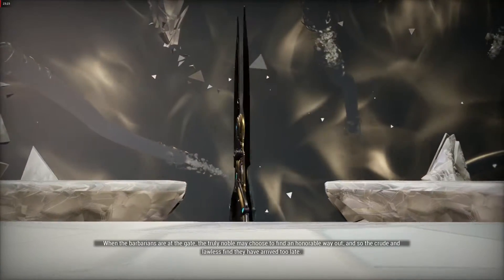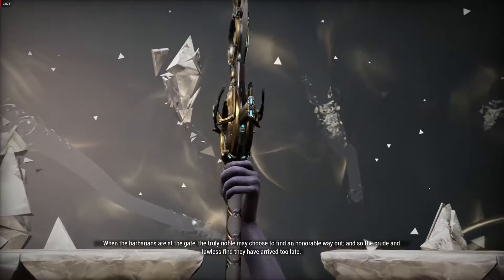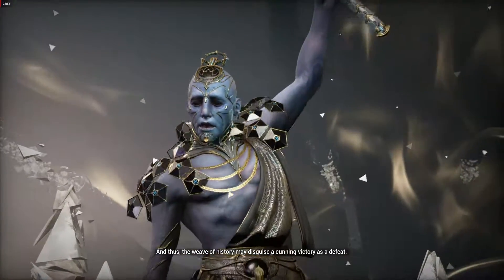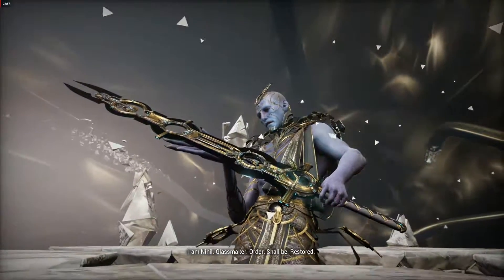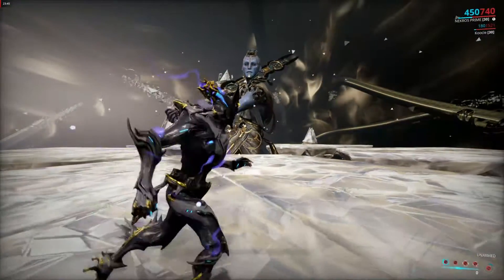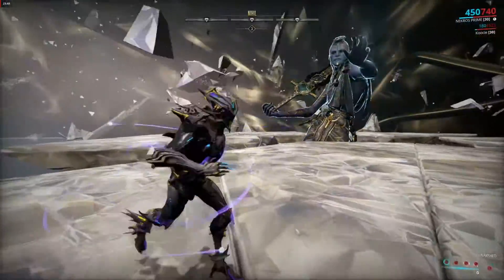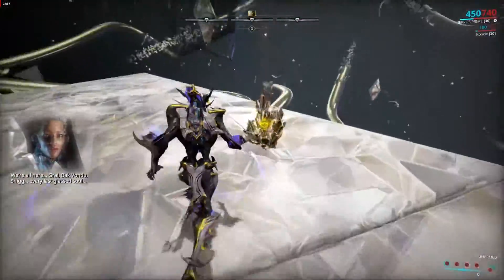When you enter the boss fight, you'll be standing on one of many glass platforms, and Nihil will spawn in the middle. In this fight, you won't have any of your weapons, and you won't be able to access your operator mode. At the start of the fight, Nihil will be completely invincible and will try to attack you with many different attacks. One of these attacks is he shoots glass from his forehead. If this glass hits you, then you'll become partly glass, which will greatly reduce your movement speed. If you're able to dodge it and it falls on one of the platforms, then you can pick it up and throw it at one of the shards floating around you that matches evidence from previous Nightwave episodes.